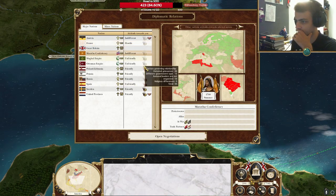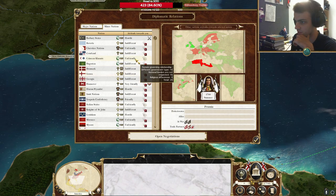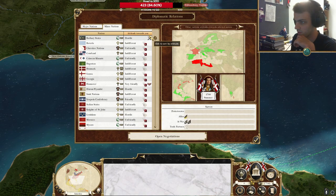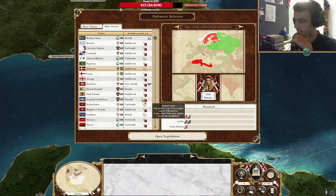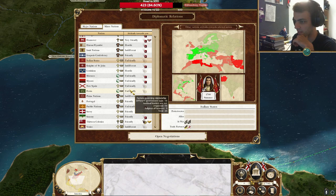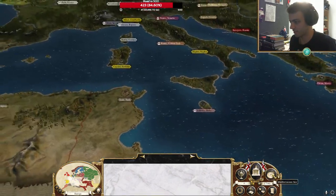Diplomatic relations: France hates us, of course. Russia will trade with me — sure, we'll get a trade agreement. The Ottomans want to trade as well — sure. Denmark, would you like to trade? No. That's one thing about the AI in this — it's pure vanilla and the AI will just ask for your provinces during diplomacy. The Knights of St. John guys exist, but I'm going to have to kill them, because I need to take Malta in order to win the campaign. Alright, we'll end the turn and see who declares war on the 13 colonies.